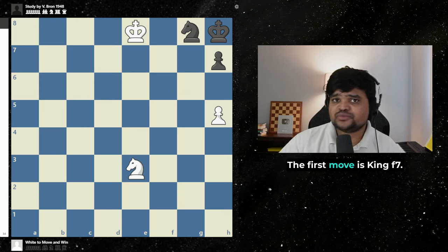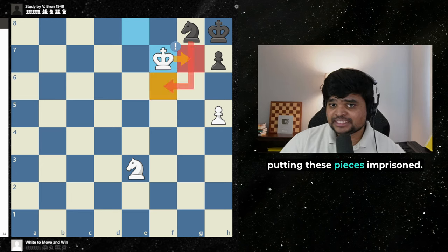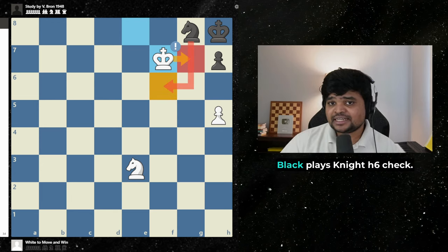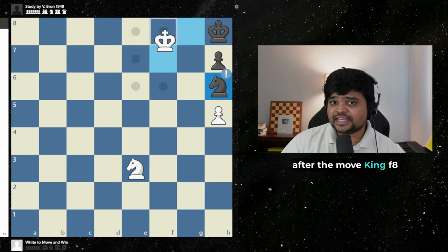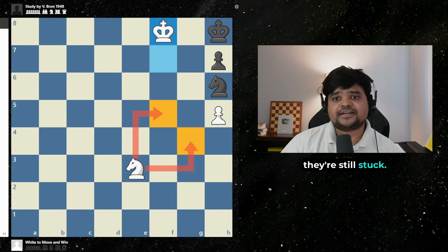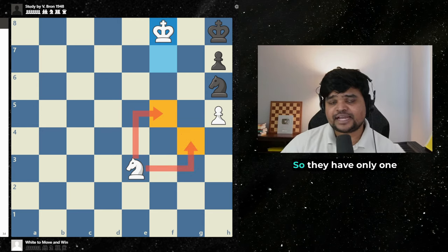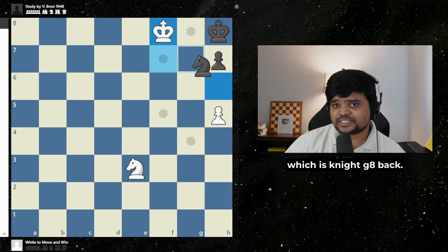The first move is king f7, putting these pieces imprisoned. Black plays knight h6 check, but this doesn't help them break out because after the move king f8 they're still stuck. Our knights are dominating their knight, so they have only one move to not lose, which is knight g8 back.